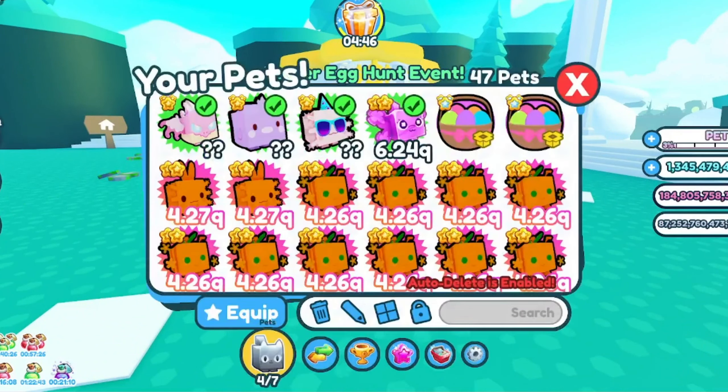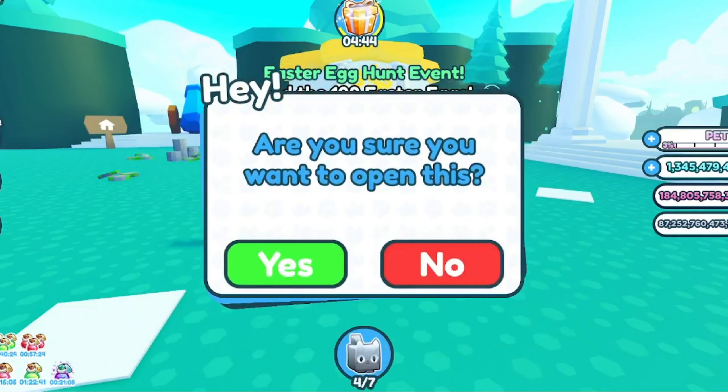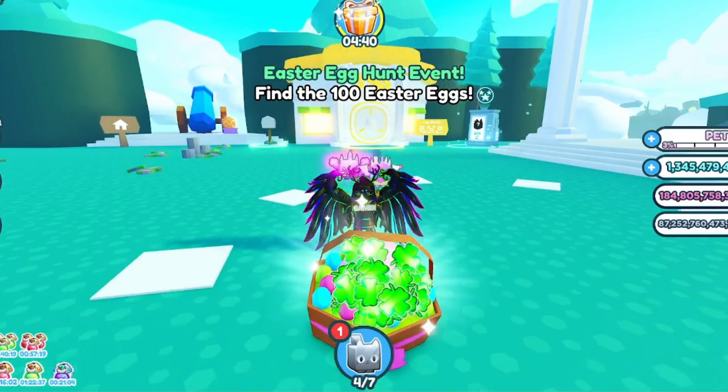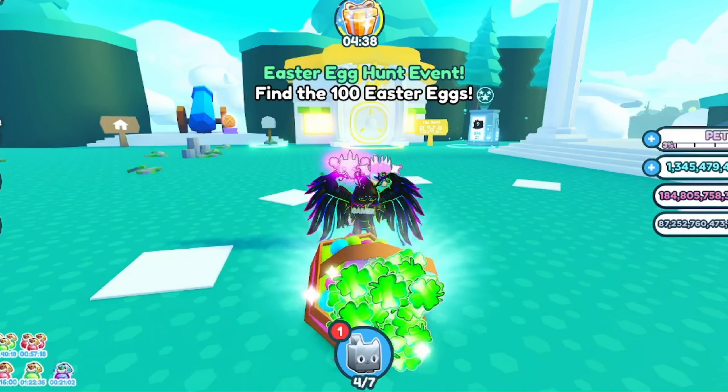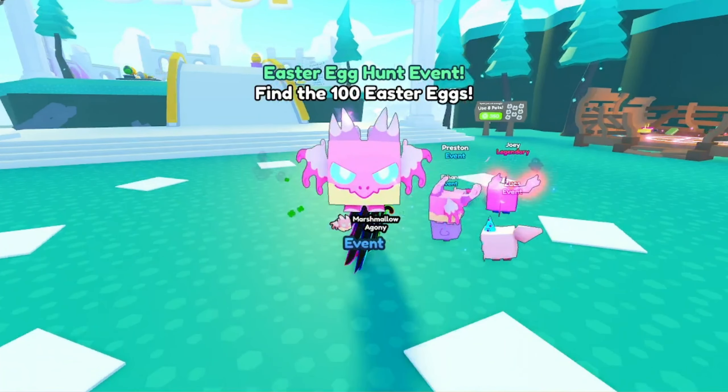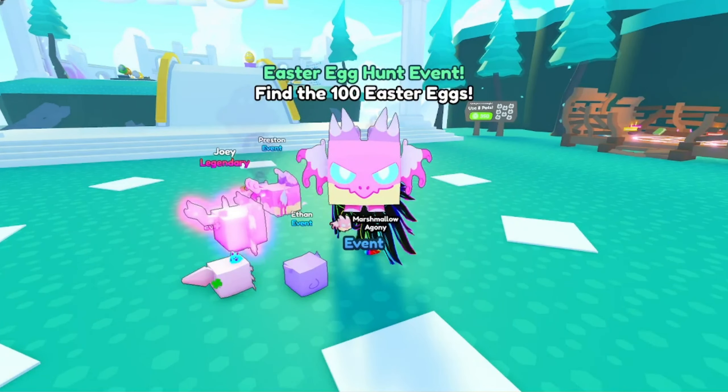Okay, we're back on my main account. Let's open the egg — what are we going to get? We got a Marshmallow Agony. Well, that is the most common pet, so I guess it's okay.